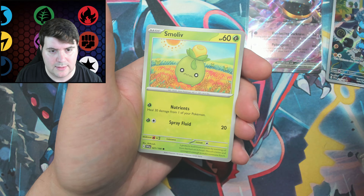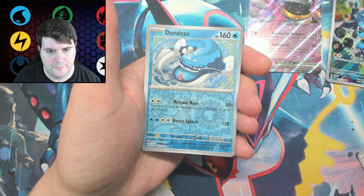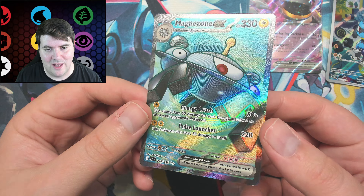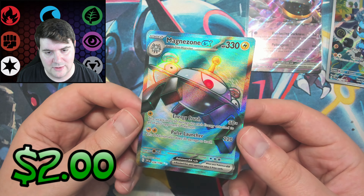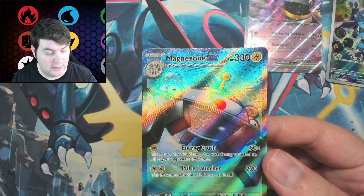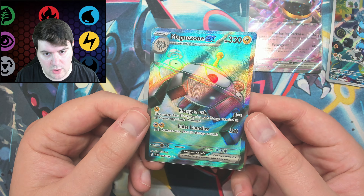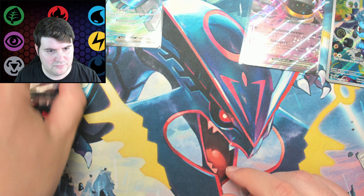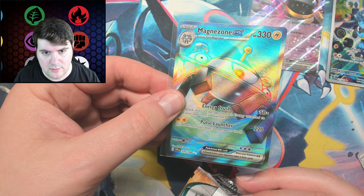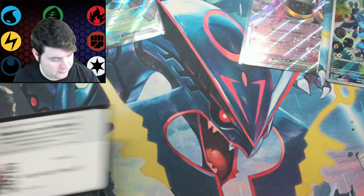Pack ten: Tandemaus, Pokegear, Floette, Smoliv, a Titan, Flaffy, Youngster, Dondozo, Spiritomb. Finally — a Magnezone EX Full Art! Looks nice. As you can see, we have the double star down here with the silver, to let you know it's a double extra rare or whatever. There are so many different rarities now with star signifiers. Cool — I'll take it. Full Arts are always good. These full arts actually look real nice — very clean.